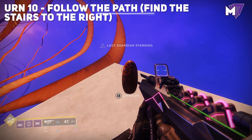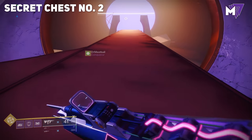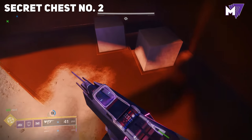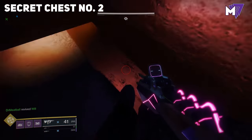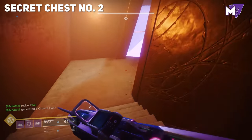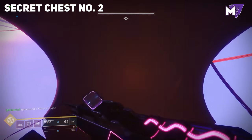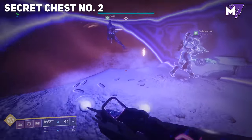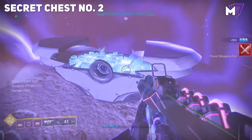The next secret chest is located further down the ribbon road. You'll see two pylons next to the road — immediately go off to your right-hand side and you'll see a hole. Continue down the path across that area and you'll find a chest at the end of the tunnel system. Go ahead and pick up your loot and move on.